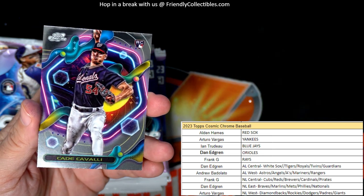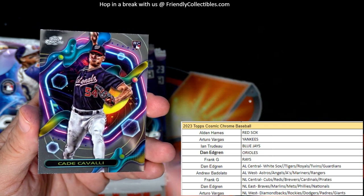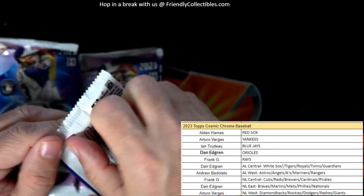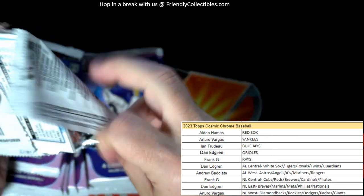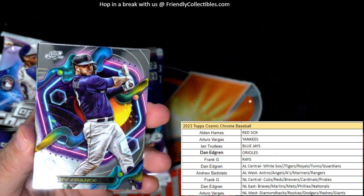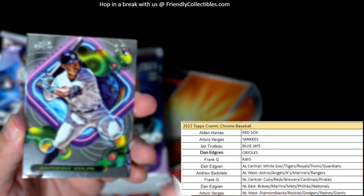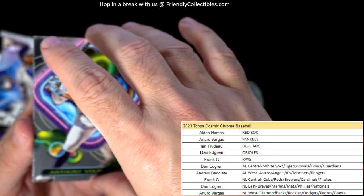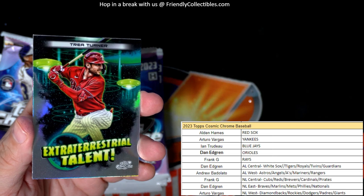There are supposed to be two standard refractors per box, but I think we had more than that in the last box. And then one nucleus refractor per box. There's a Volpi rookie card — Yankees — going out to AV.